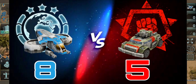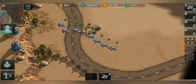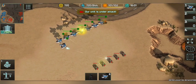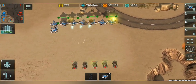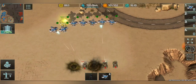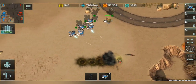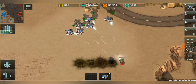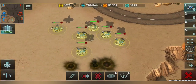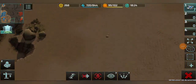Here we have eight Cyclones going to encounter five Armadillos. When the Cyclones are in a large number they will be much more effective. With just a few casualties the Cyclones are winning because of their quantity — six Cyclones survived.